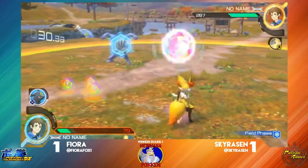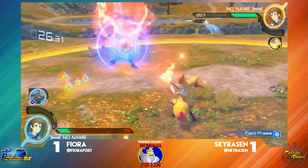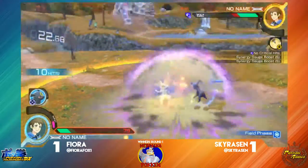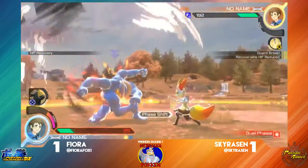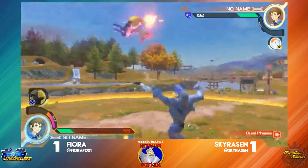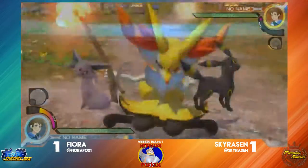Thirty seconds left. Fiora might have to do some biologic chip work to make this happen, as long as Skyraising does not get hit by anything too major. Here comes the 3-0 — that's going to help, getting ready to do some buffs right there. There's a shield break right there — this is a dangerous situation. There's a grab, and that is going to seal the deal. Skyraising taking this to final round game three.